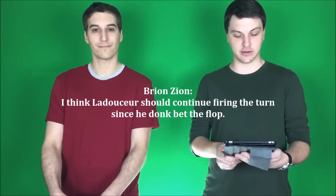Brian Zion on YouTube says: 'I think Laidusser should continue firing the turn since he donk-bet the flop.' I disagree. He can put himself in a really bad spot — if she raises, which she very well might do with the top end of the straight or as a bluff, he kind of has to call and fold almost all rivers that aren't clubs. It's just really hard to call twice with the bottom end of the straight. Against Elizabeth Hill in particular, who isn't a crazy aggro player, it's hard to believe she'd be bluffing there very much. So if he bets and she raises on the turn, he's in a really sticky situation where he's usually going to lose a much bigger pot than he had to, because her value range has him crushed unless he hits another club. And he doesn't want to be in that situation on day seven of the main event. It's good for value and good to mitigate variance at the same time.